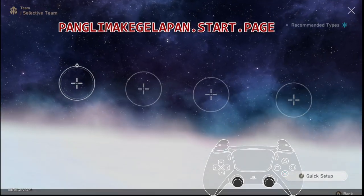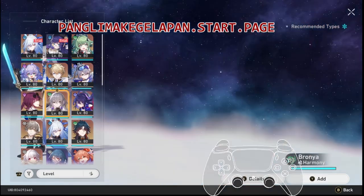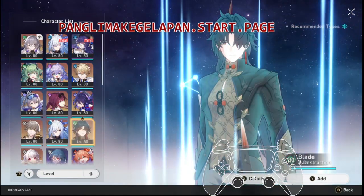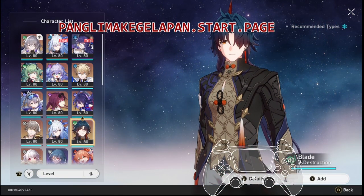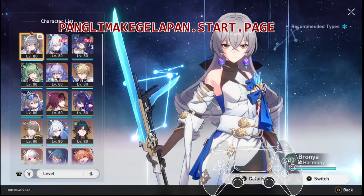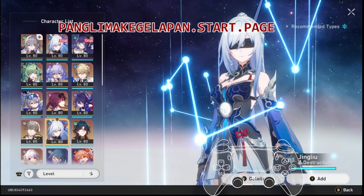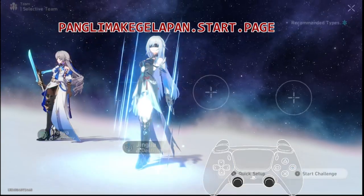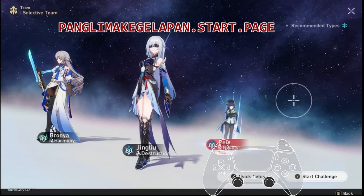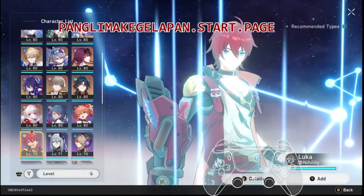I don't have any good imaginary, so I will choose wind and ice. I will choose Bronyet for this one. You can choose another character like Blade, Sampo, or Darnhang — it's up to you. For the second slot, you can choose Jing Liu here, but I already have a better Jing Liu, so I will choose my own. I don't have a good fourth character, so I will choose the trial one.